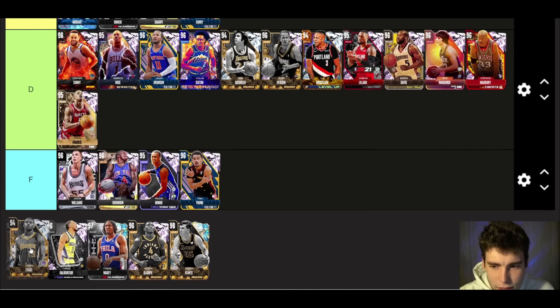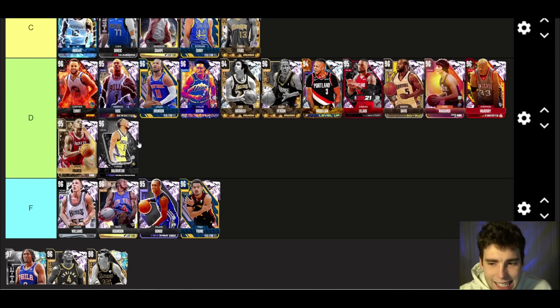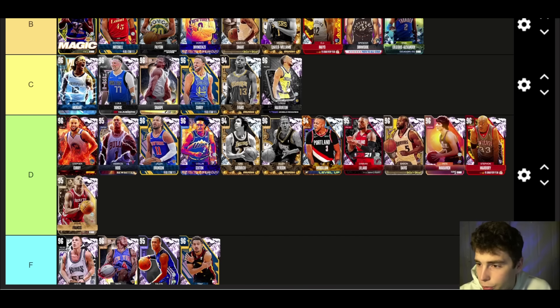Trae Young — F tier. I don't want to hear about the Trae fit. Tyreek Evans — C tier, just lacks a little bit. I know he's gonna make plays and dunk, but he lacks some shooting badges I personally wish he had.